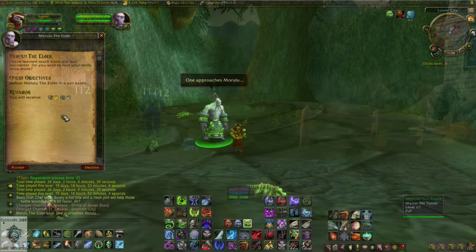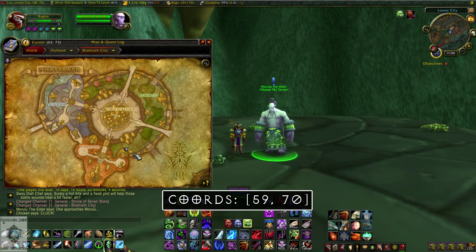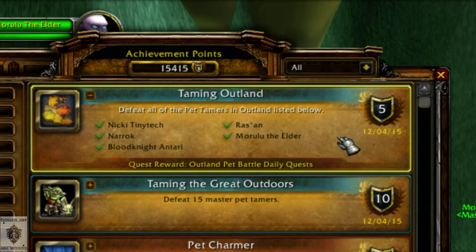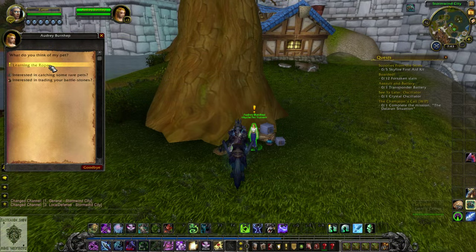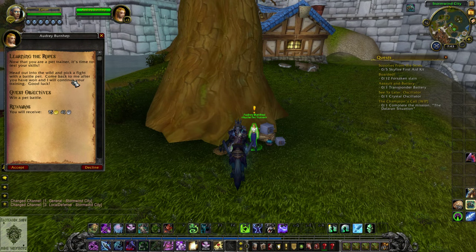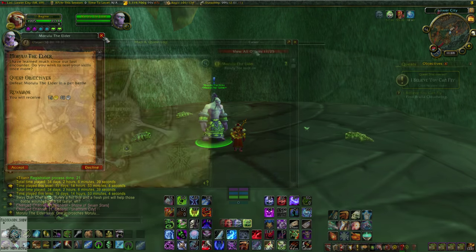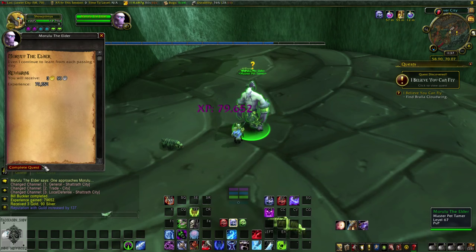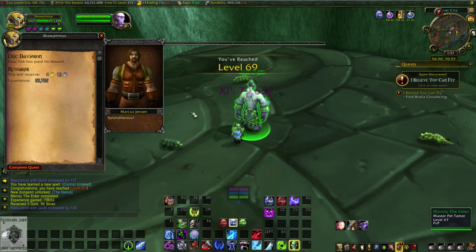There's one final quest we're interested in, and that's Marulu the Elder, located at 59.70 in Shattrath City. To unlock his daily quest, you have to complete the Taming Outland achievement, similar to the Taming Eastern Kingdoms achievement, and you get that by following that same quest chain. His quest is a little different though — it's still account-wide, but you can't turn it in through the quest log. This is why I said we need to have our leveling character in Shattrath. So once you've unlocked Marulu's daily, make sure your leveling character is parked right next to him.